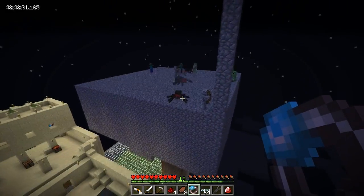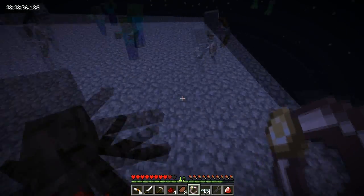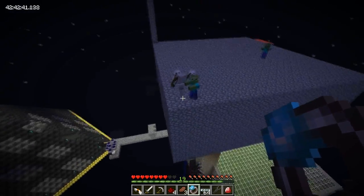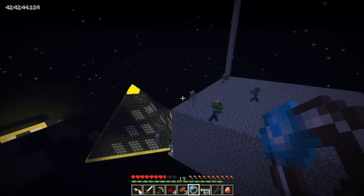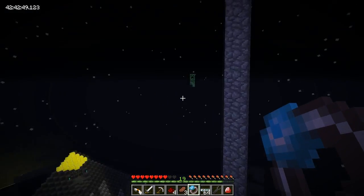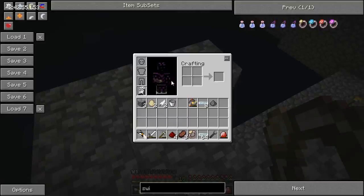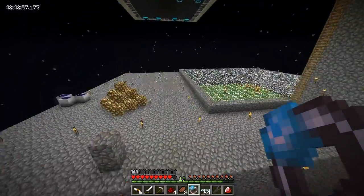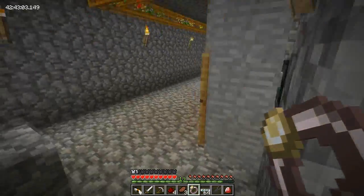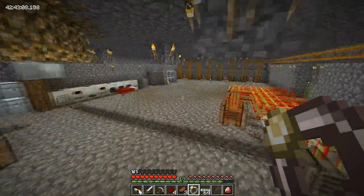I probably should have lit this area up. Pressing G deactivates it. I'm still going to wear my boots. Maybe not growing my armour, but there's no point at all - there's no massive arena or something to fight in, but you don't need a massive arena to be honest. Now I'm just basically buying time as this works.